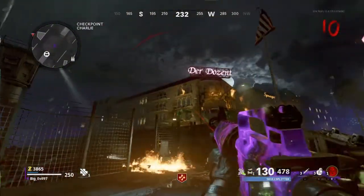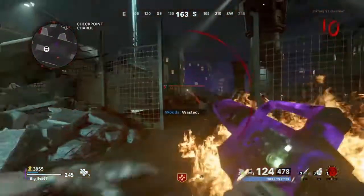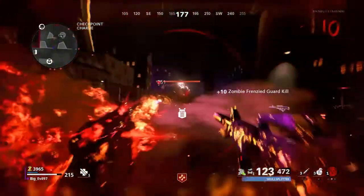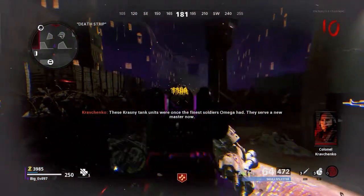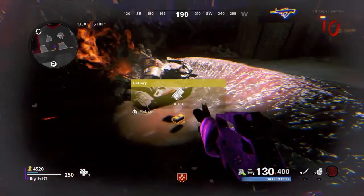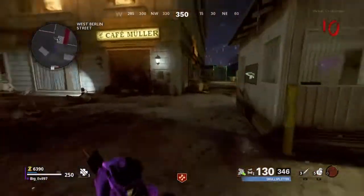And now for the final part. It is simple — just reach round 10 and kill the Panzer Soldier. Once you kill it, take the part and head over to the safe house location.